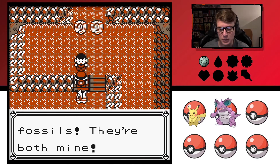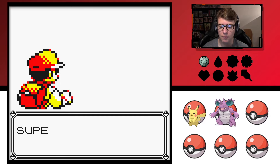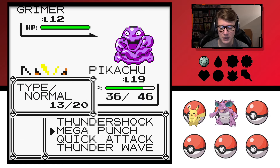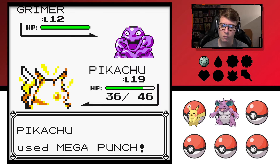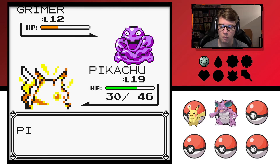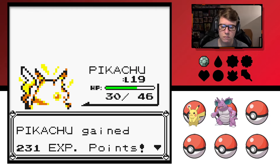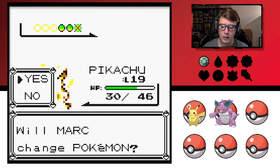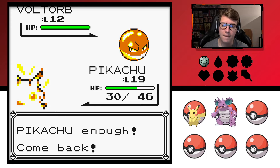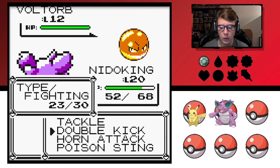Hey stop — I found these fossils, they're both mine! I'm gonna kick your face in, kid! Grimer looks like chewed gum that you find under a desk in a high school, doesn't he? Part of me thinks Pikachu's electric attacks make him a more viable option since he'd take less damage, but his stats are so low I'm worried.